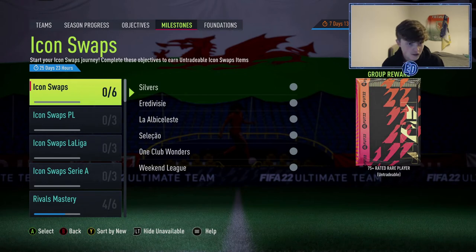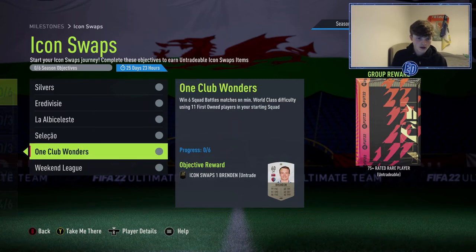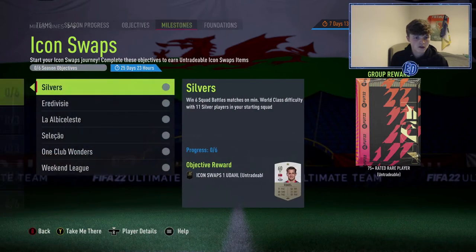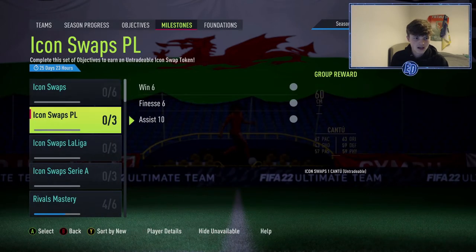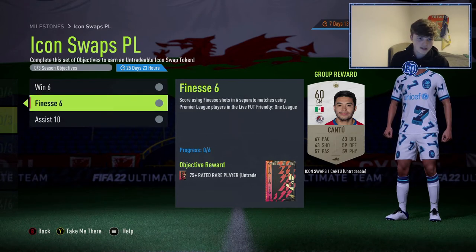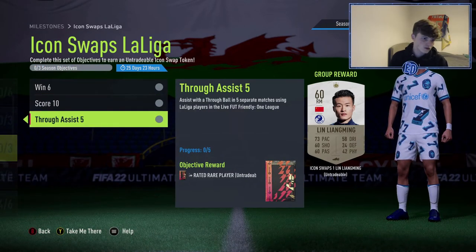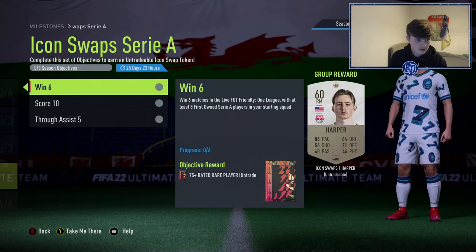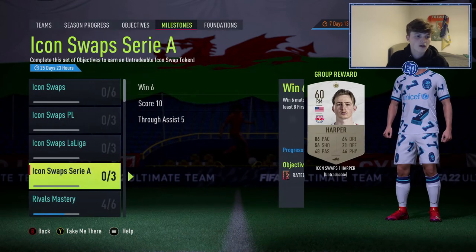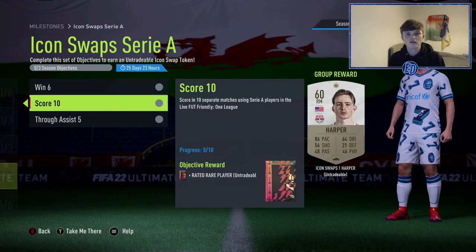For the objectives, we have some Squad Battles ones — 11 silvers, Argentine, Brazilian — and then First Owned. There are also 13 Weekend League wins that will get you a token each. Then Icon Swaps objectives for the Premier League, La Liga, and Serie A, covering wins, assists, through balls, and finesses. The game mode for Serie A is one league, so you can only use one league at a time.